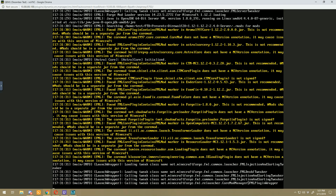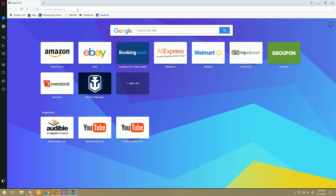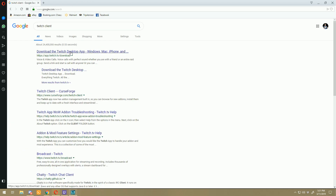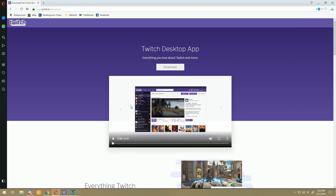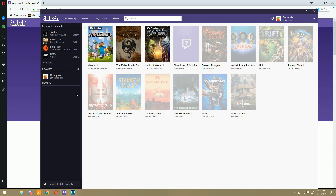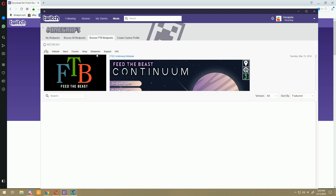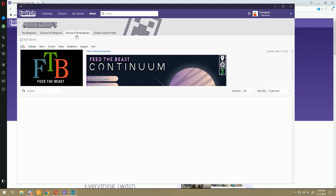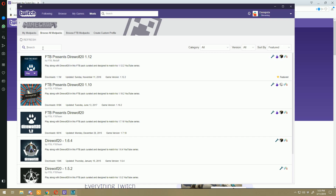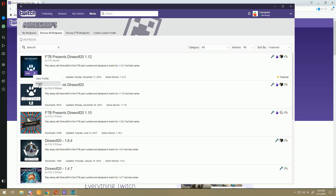Now run sh server_start.sh again — this should actually start our server with a brand new world, loading all the mods. While the server is starting up, let's download our client. Open a web browser, Google 'Twitch client', download the Twitch desktop app, and install it. Once installed, go to the Mods section and click Minecraft. From there you can browse Feed the Beast mod packs — search for 'DireWolf' and find DireWolf 21 1.12, then click Install.